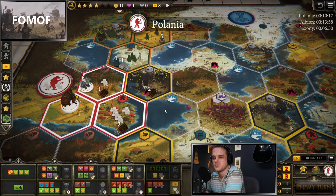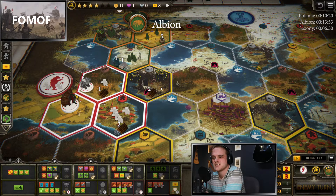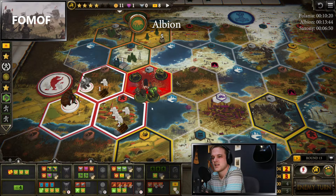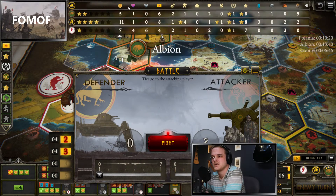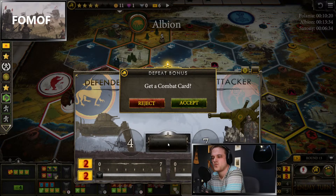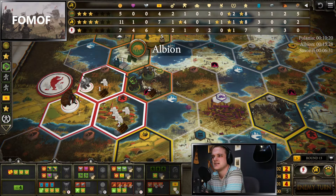Now we can just dump our combat cards on people if we want. Polonia can still play 11 with a single unit though. Disarm doesn't do anything, but going for broke there. If we get a good combat card — yeah, we get a four. Nice. Is it just attack every turn time? They give us another card.